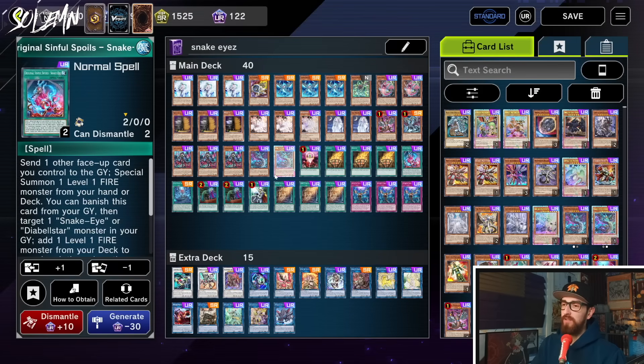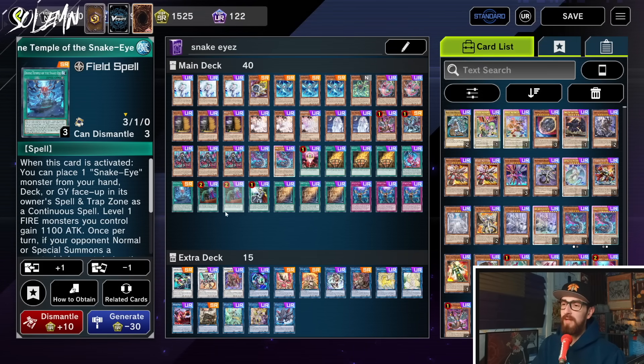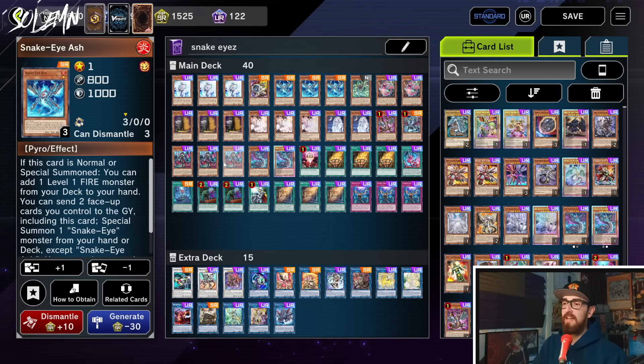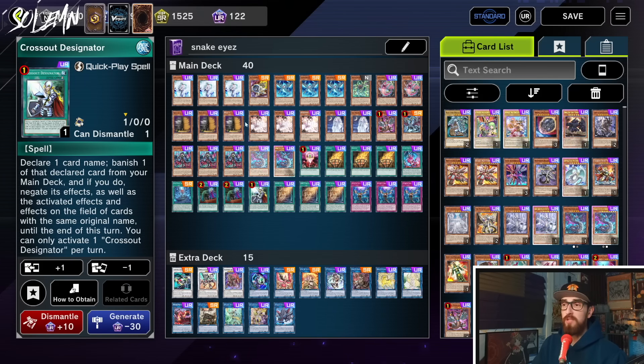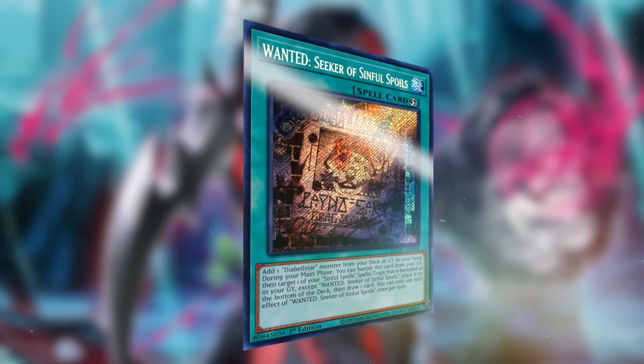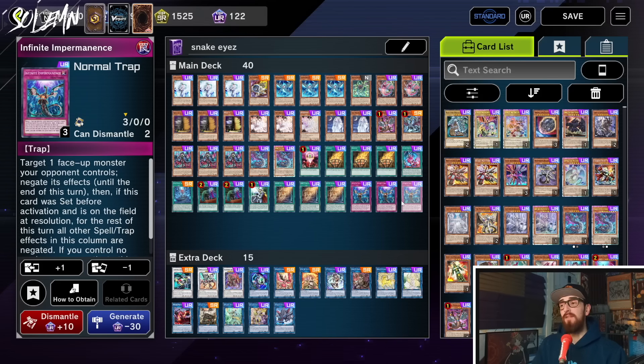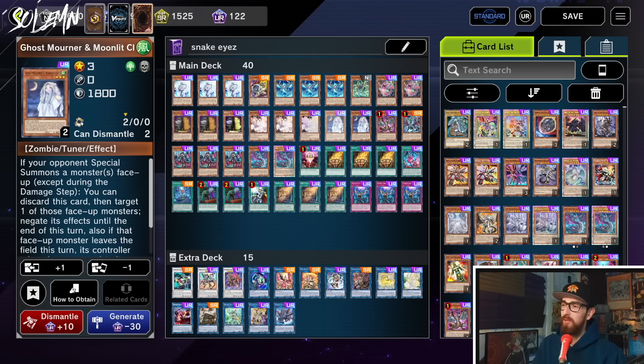Then we have OSS, the spell for Diabellstar, and the field spell — also part of a bunch of the combos. Two Call By because Maxi is broken, one Cross Out because Maxi is broken — though interestingly Cross Out is also good in the TCG now, because stopping the Imperm or Veiler from resolving on your Snake Eye Ash or Diabellstar is the difference between winning and losing. Triple Wanted — way better to open than Diabellstar because it gives you a free draw. And finally triple Imperm. In this format you'd play 15 Impermanence if you could, because every other card is just worse Imperm.